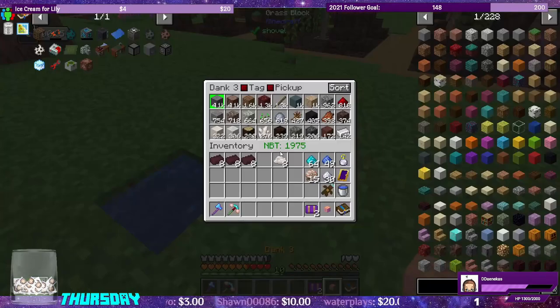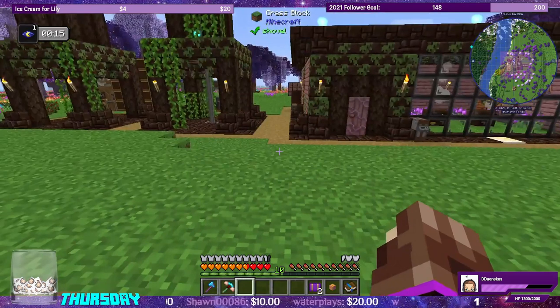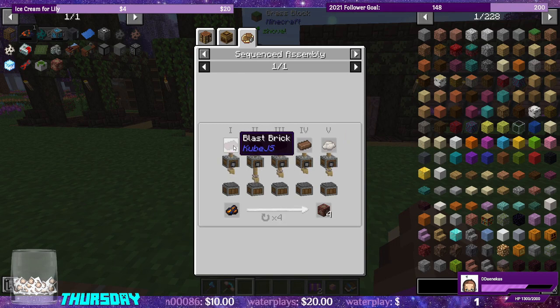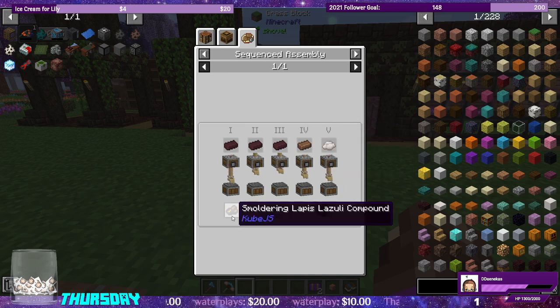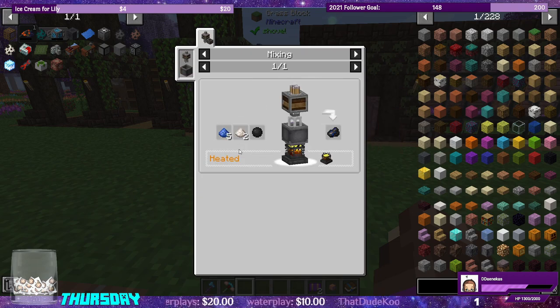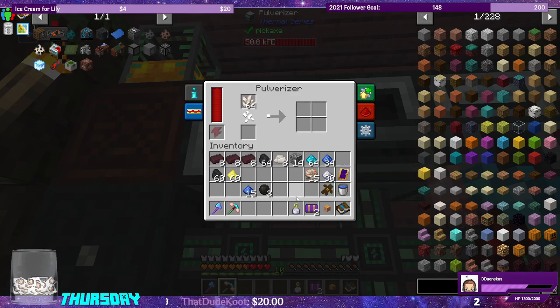The first thing we need to do is make ourselves the kiln oven. We need to make kiln brick — it's sequenced assembly — using the blast brick we made in a previous episode. We're going to make mud bricks and construction paste. So we need the smoldering lapis, and I believe we need three of these in total. Let's grab the tar, the nether quartz, and the lapis, and let's use our time in a bottle.